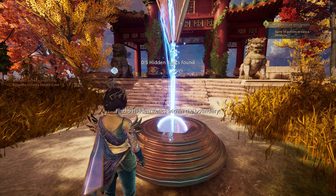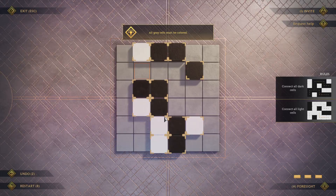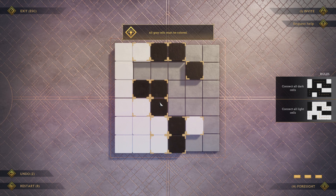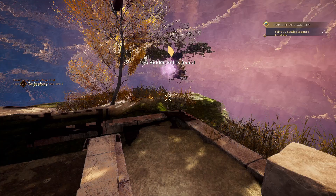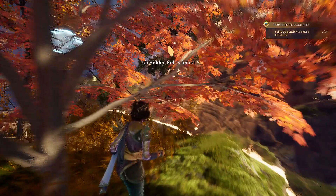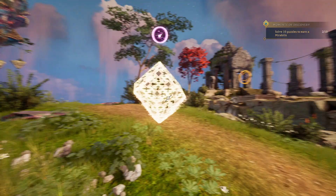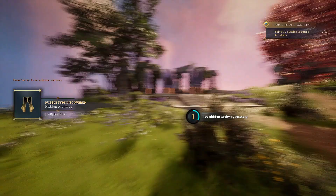That wasn't very well hidden. Graphics are cool. So this one has to go this way - no, can't go that way. See if that's allowed. I don't like this view. So tell me I've got to solve ten puzzles. Hidden archway - that was cool.